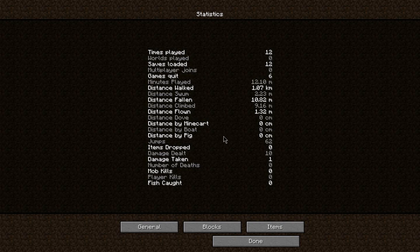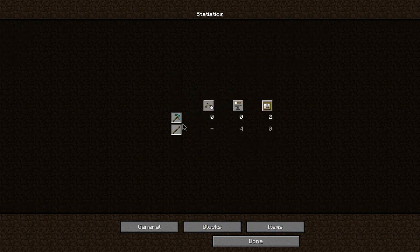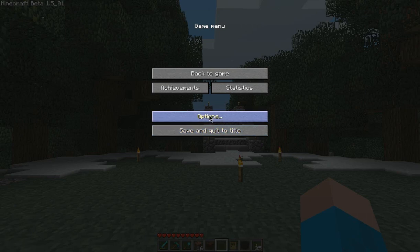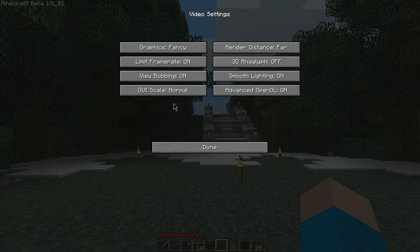Distance by pig — nice. Distance by dove — is that underwater? I suppose so. Flown? How do you fly? I don't know what's going on there. You've got blocks, times crafted — like, what things have we made? Used, mined, items — various items you've used and how many times. I don't know why you'd really want to keep track of all that, but I suppose if you wanted to do some kind of hardcore mode you could show that your diamond tool count was zero or something.